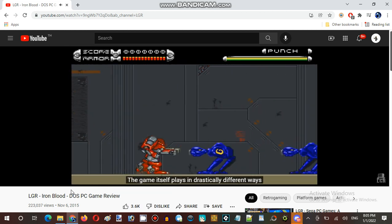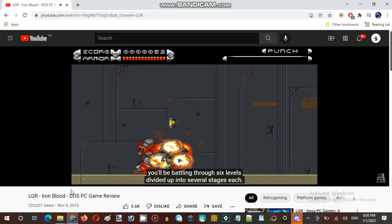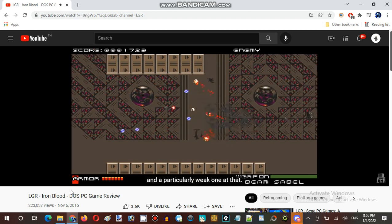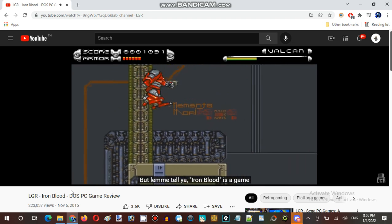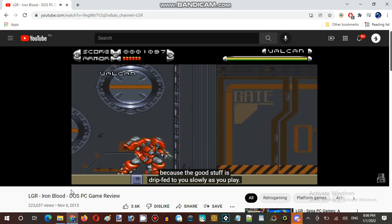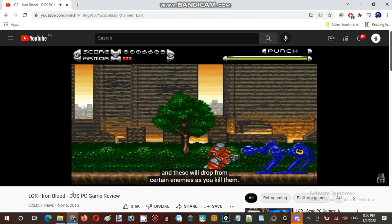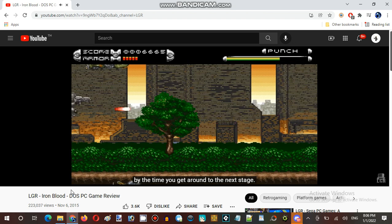The game itself plays in drastically different ways depending on your robotic preferences, but either way, you'll be battling through six levels divided up into several stages each. Initially these levels play like a side-scrolling action arcade game, and a particularly weak one at that. Your weapons feel underpowered and the enemy's attacks seem really cheap. Ironblood is a game where first impressions mean basically nothing, because the good stuff is drip-fed to you slowly as you play. Your mecha is totally crap at first, because you have to find power-ups, and these will drop from certain enemies as you kill them.